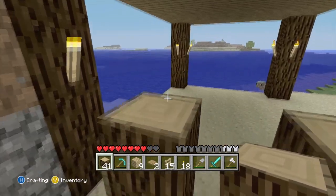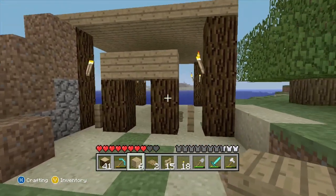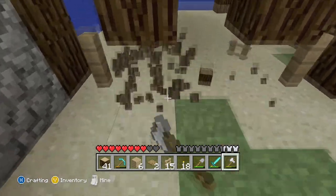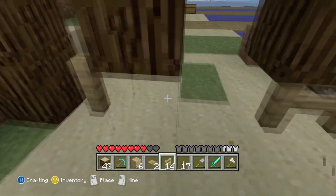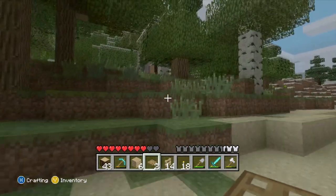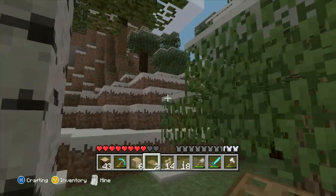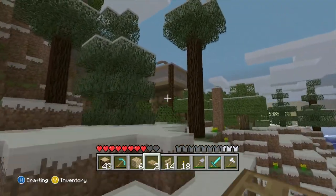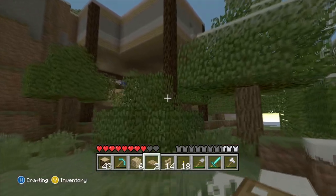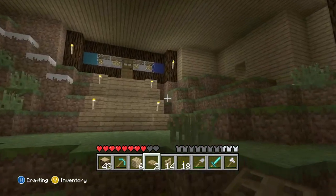Or I can do a little caged-in kind of feel. Oh, that looks so bad. What is wrong with that? It's the fences - they don't connect to the blocks. That still looks really bad. I'm going to sleep. Let me just go to sleep. Oh, it's nice and bright.